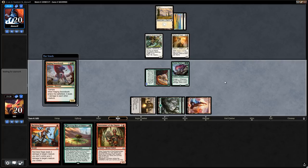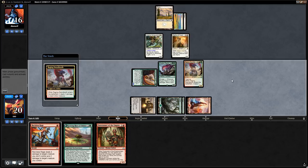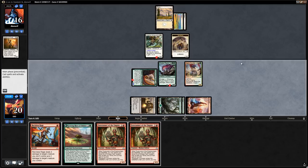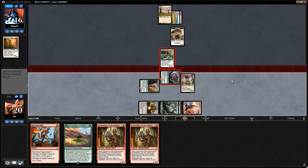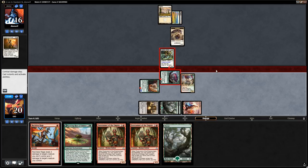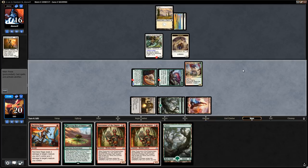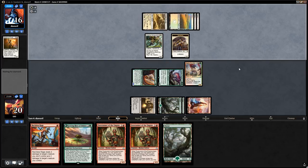Playing the Raging Swordtooth wipes the board — opponent can pay life to keep the Vanguard around. We also draw a card with the Raptor and can still attack with it. Let's move to combat, attack for four. Opponent decides to block with the Vanguard, which is indestructible, so they don't have to pay life again, but we do get to draw cards.